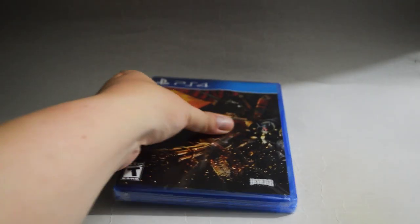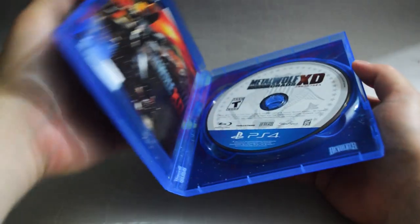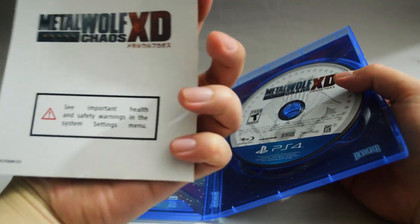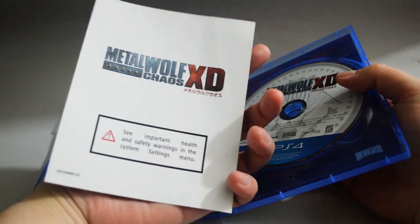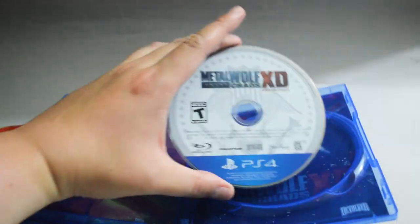Let's remove the seal. Let's open the case. We see there's a paper on the left-hand side. What is this? It says: see important health and safety warning in the system settings menu. Yeah, it's not really important. And let's check the game disc. Here is the game disc.